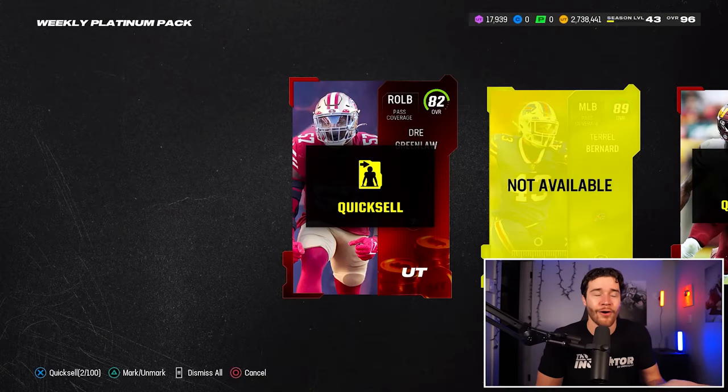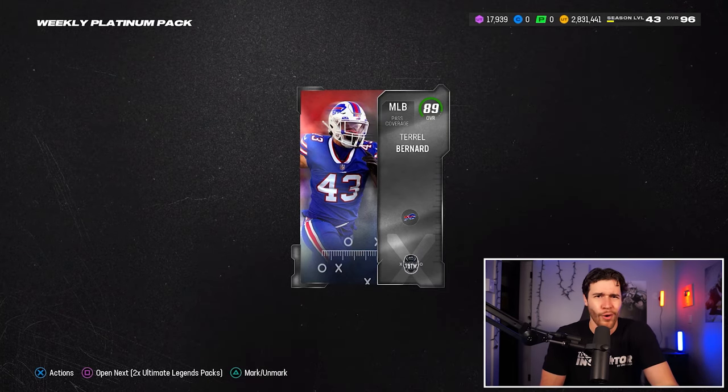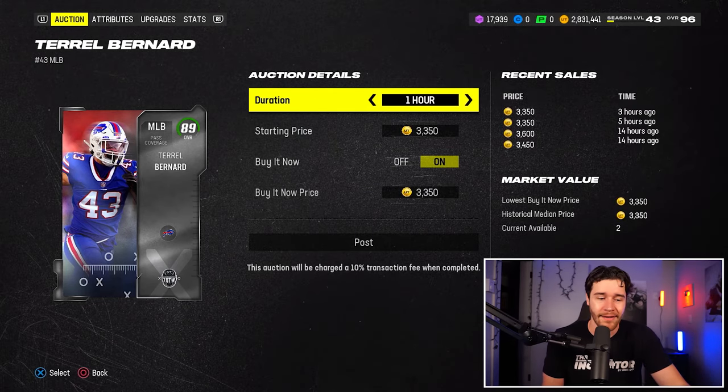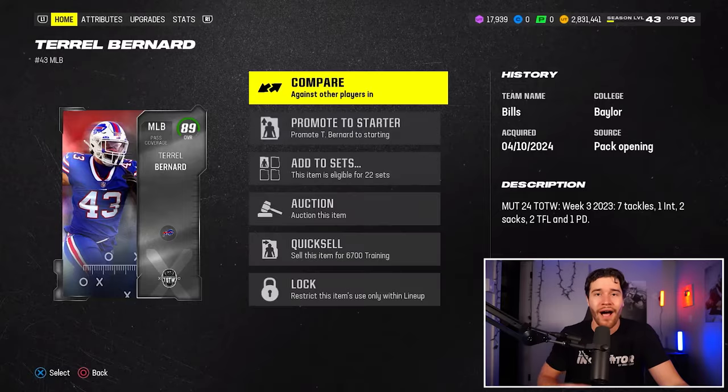You'd have to pull a 94 overall player to make that coin value back. And we've also got the 89 Terrell Bernard. So pack number one is making us about 100,000 coins. 89 overall players just don't sell for any coins, that's why I'd rather open packs that give me quick sell coin value instead of players that don't sell for a ton.